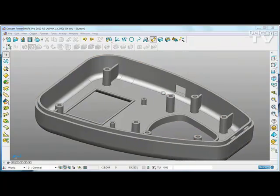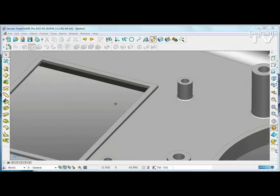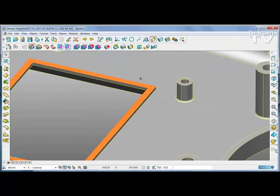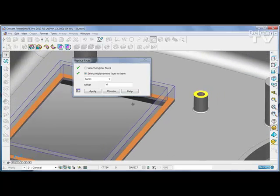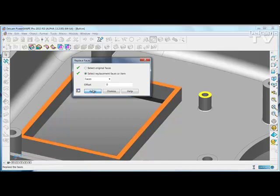The new replace face command allows you to replace one face with another. For example, we can select the upper face of this upstand and replace it with the face that sits at the top of this boss. An instant preview shows the exact result you're going to get when you press apply.